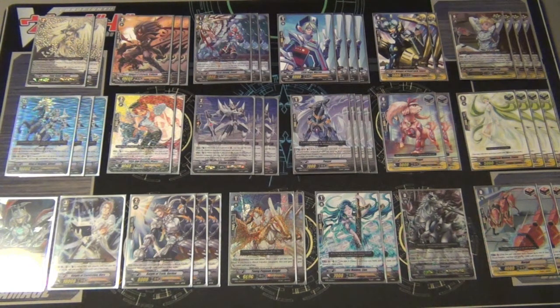In this deck I run 6 criticals: 2 Espona and 4 Luz. You can do it the other way around with 4 Espona and 2 Luz - it's about personal preference and saving some money. I run 2 Flogal as your standard stand trigger, 4 Elaine as your heal trigger, and 4 Margles. He's a draw trigger with a unique effect - you move him from rearguard into soul and choose a vanguard or rearguard to gain plus 3000 attack. He's a great combo with Alfred, and Young Pegasus Knight will also get a boost.